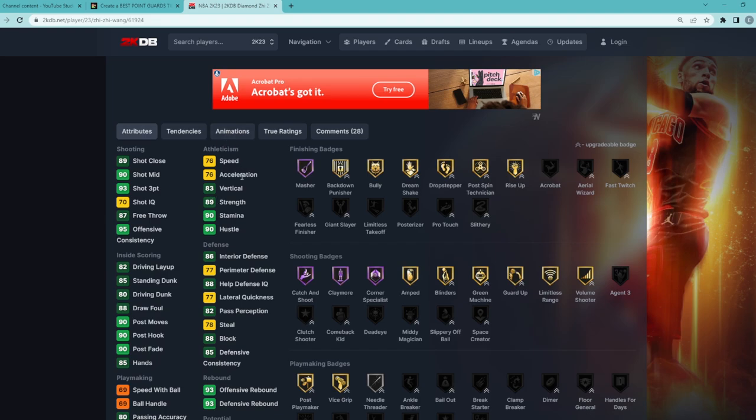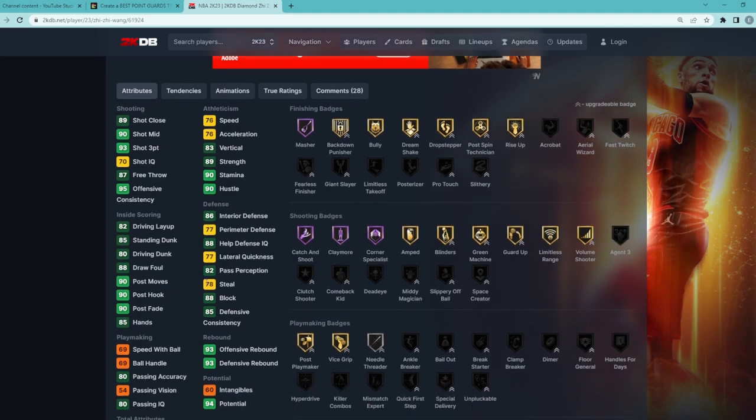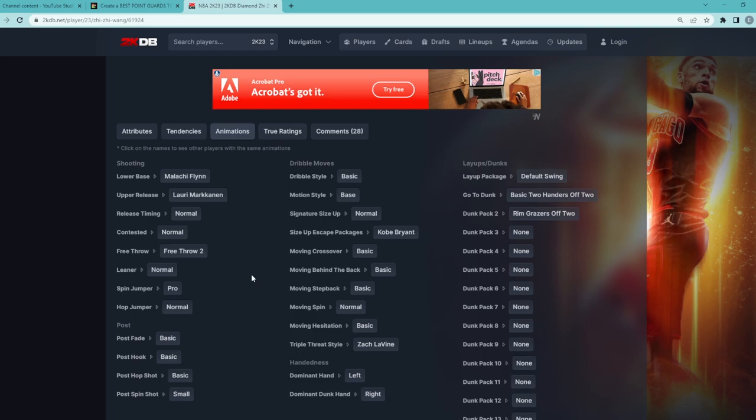He's going to be a good offensive center — 93 three-ball, 90 mid-range. His speed isn't going to be the greatest, only having 76 speed and 76 acceleration. Defensively he's going to be solid on the interior, having an 88 block and 86 interior defense, but it's obviously going to be a little bit of a flaw for the card — not going to be the best defender.